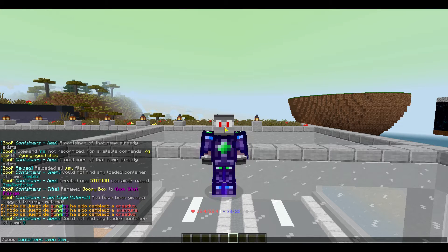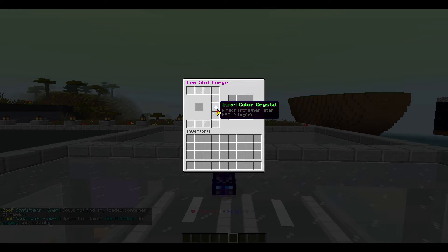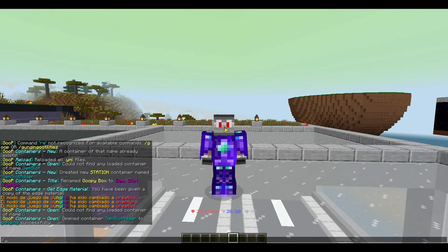But let's see how it looks - open it. Yeah, so this is how it's going to look, and players can put items in these slots.